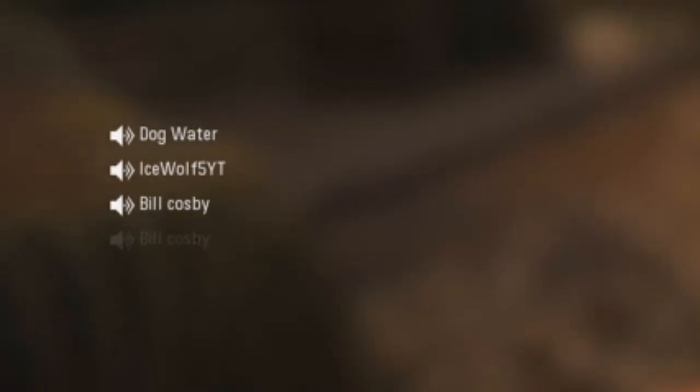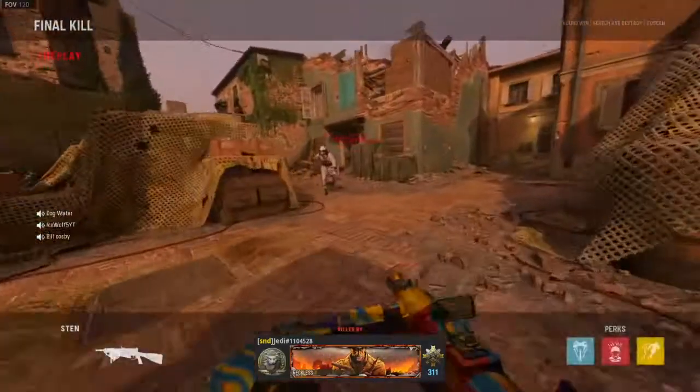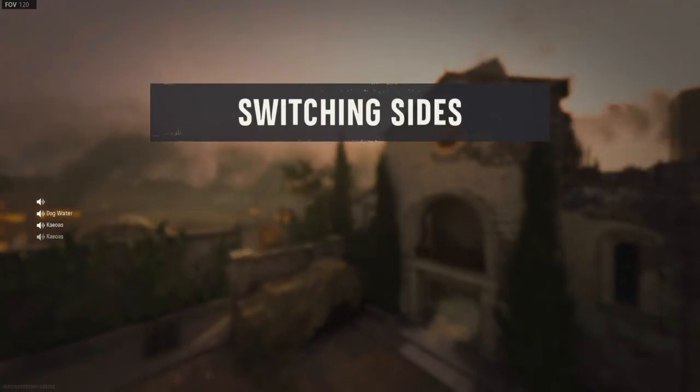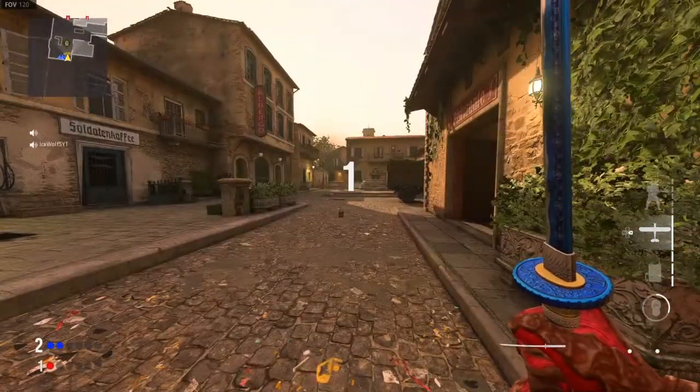Jedi just did quite the move here, folks. He did the turn and burn on him — Jedi turned around, goes in for the kill, and slides and goes in for it. He's all cold. Look at my parts, dude. Don't cry about it. Such a destroy. He should maybe run cold-blooded next time.